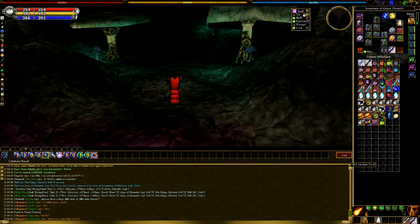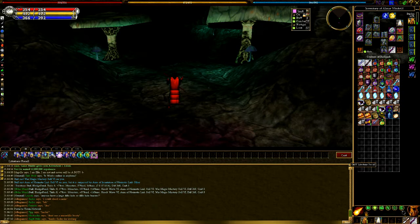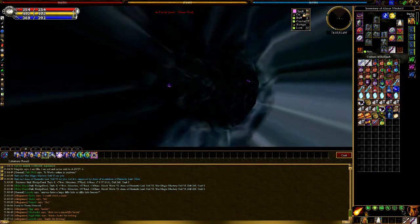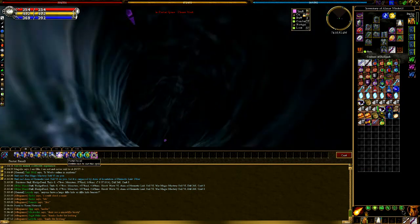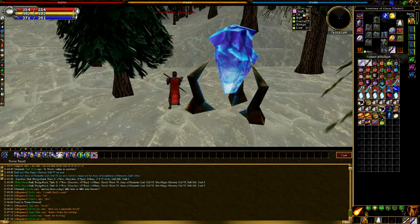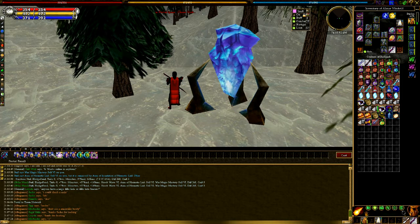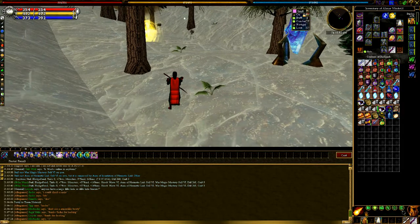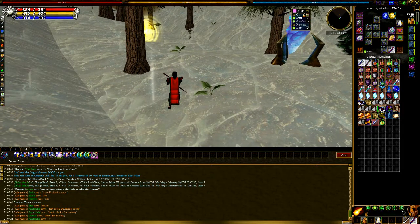I showed you both of those two portals — as you can see I ported into two different dungeons. Now I'm going to do a lifestone recall, which you can tie to a lifestone via the lifestone tie spell. You also have portal recall, which takes you to the last portal you ran through that actually allows portal recall. Some portals can't be recalled to, so portal recall can't be used with them.